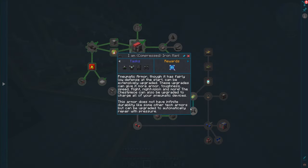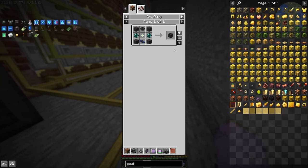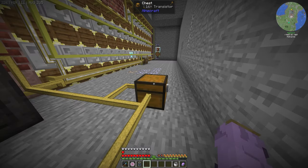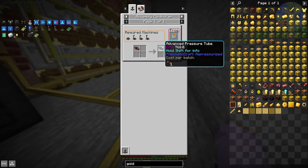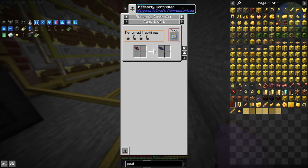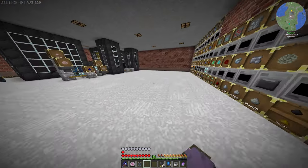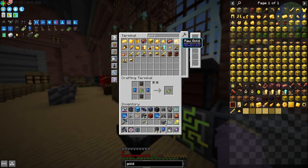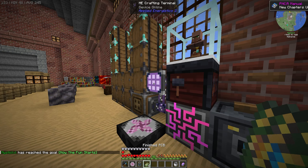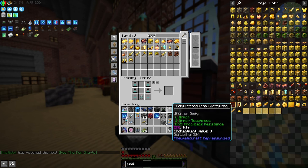We'll do the assembly line setup later. The aerial interface is what we really want, and it doesn't need assembly lines — I think it's only required for advanced pressure tubes, but we got those from a village. We have one right here — perfect. Heading back upstairs. I made more PCBs than we need honestly, but that gives us four more. We can use these to make the full set of armor.